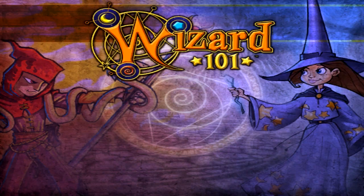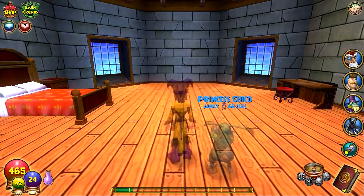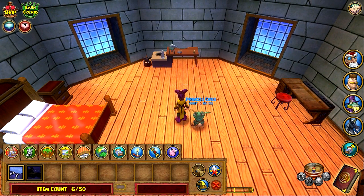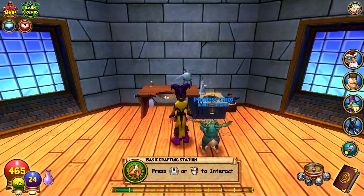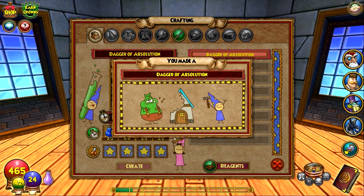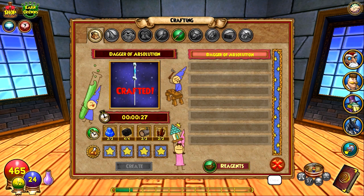We're going to place the crafting table - I think we instantly get it. Place it there - perfect spot. All you have to do to create the item is just press create.